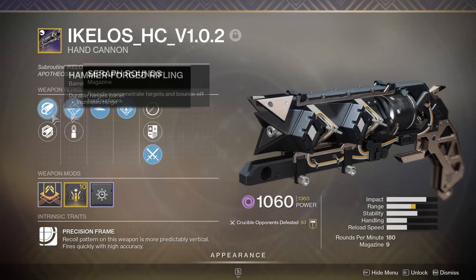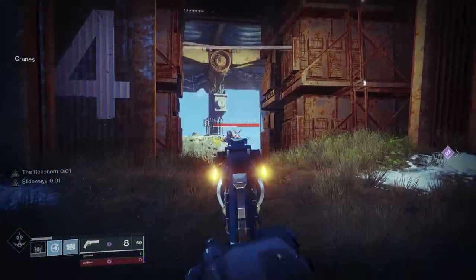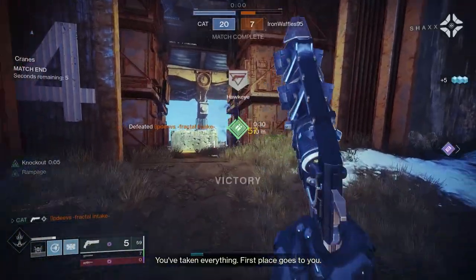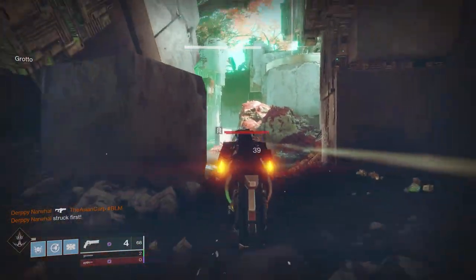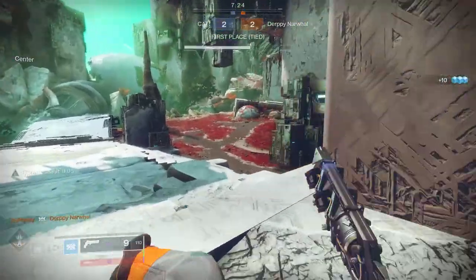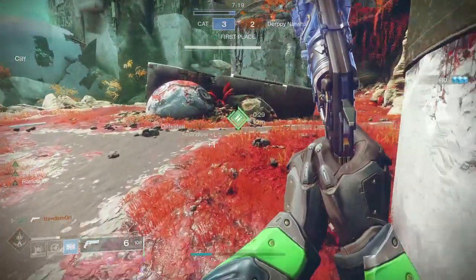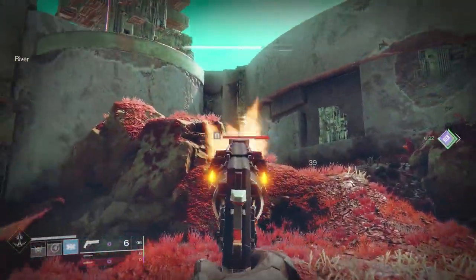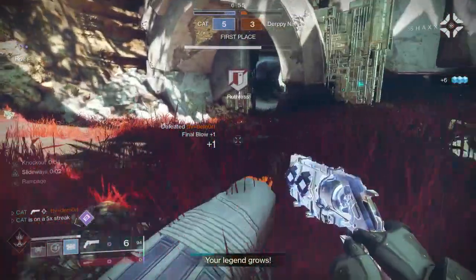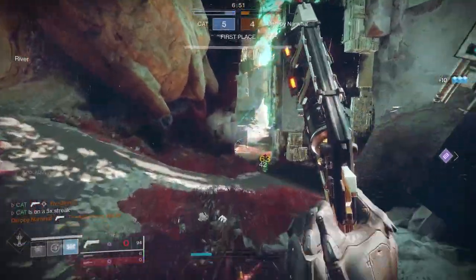The second perk is Seraph Rounds, which we just established boosts our range on this hand cannon by 2.5 to 3 meters — very nice. The only downside of Seraph Rounds is that it's in the magazine column, meaning we're not taking advantage of something that boosts magazine size. And 9 rounds really sucks on a 180 hand cannon. It's going to take at least 4 shots to get a kill — on average, 5 — putting you in a situation where after every gunfight you will have to sit down and watch that slow reload speed over and over again.